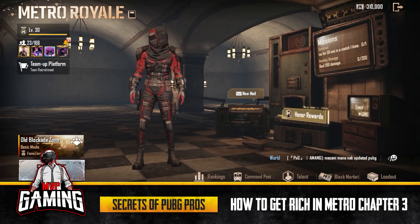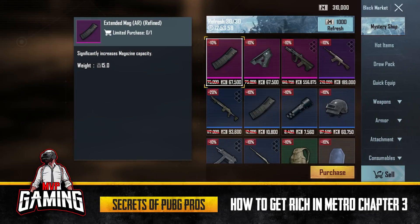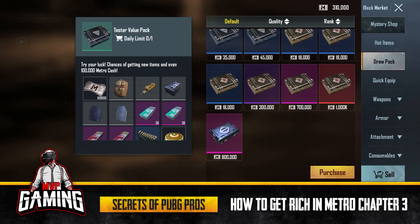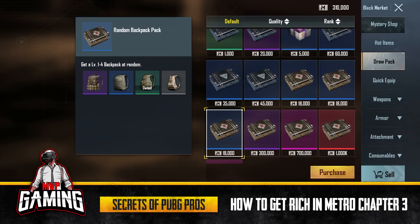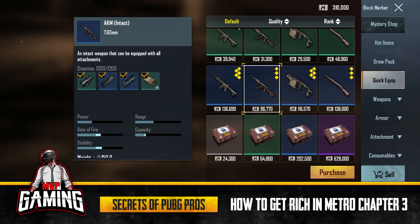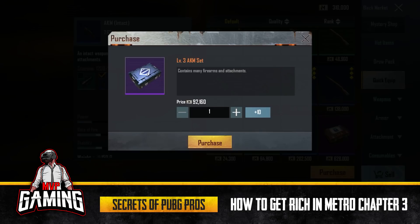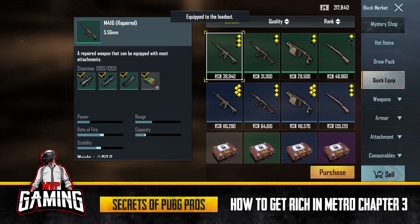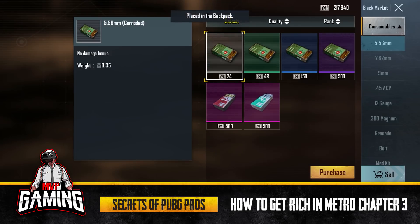Go to the Black Market and buy a draw pack. Get the quick equip — the AKM is more than enough. Get rid of the 2x, keep the normal ammo, purchase it, and you'll get a Level 3 AKM set. Press equip on that and you're good to go.